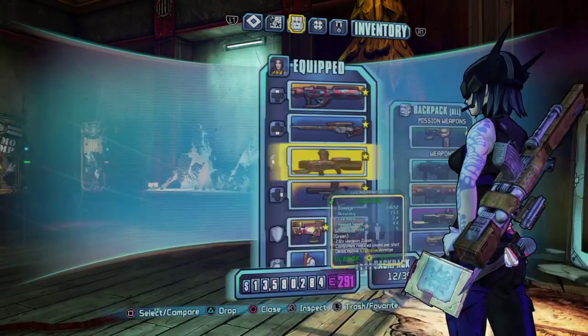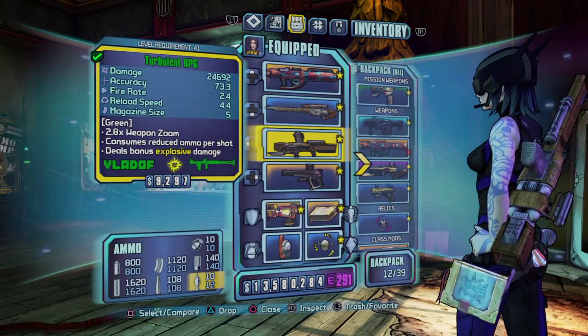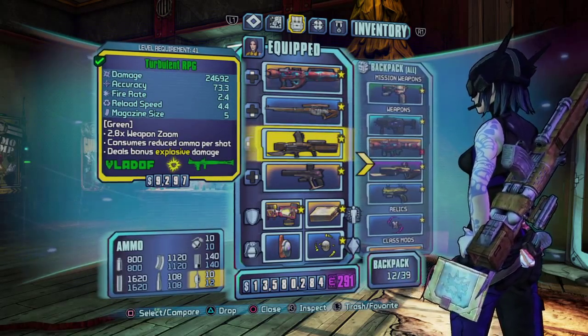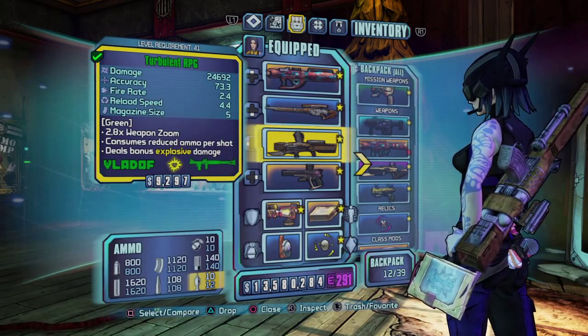All you need is a Vladof rocket launcher because it has the 'consumes reduced ammo per shot' perk — that's the main part of the glitch. It doesn't matter what level it is or how strong it is; they all do the same thing.